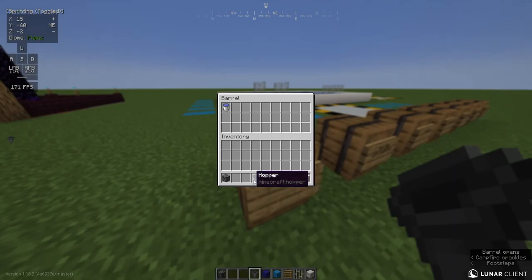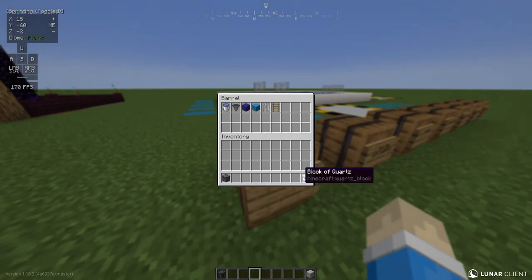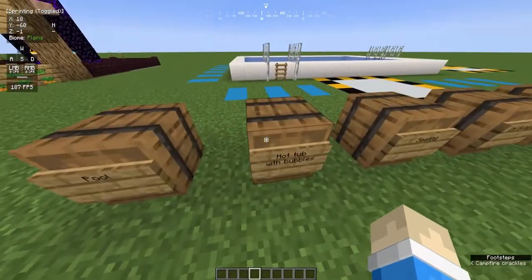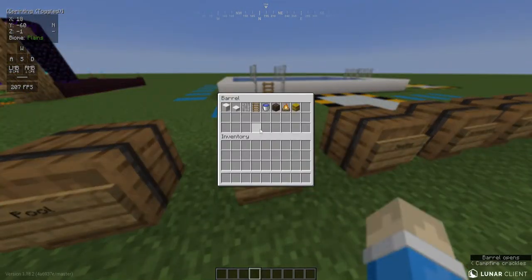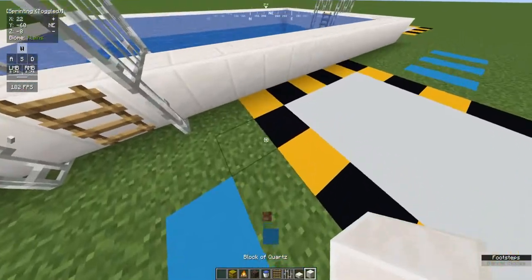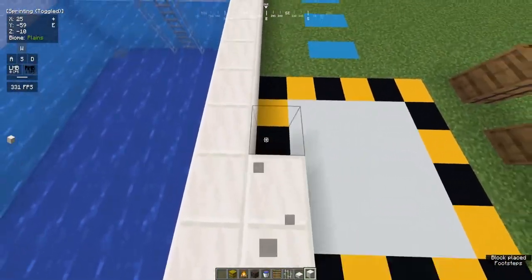Okay, so now we're done with the pool. What's next? We have the hot tub with the bubbles — that's why we're using soul sand. First off, start with the edge, just like the pool.